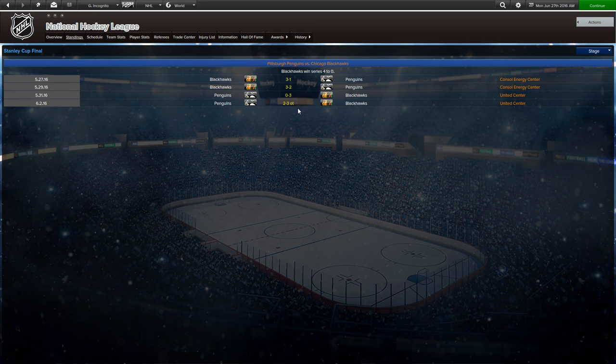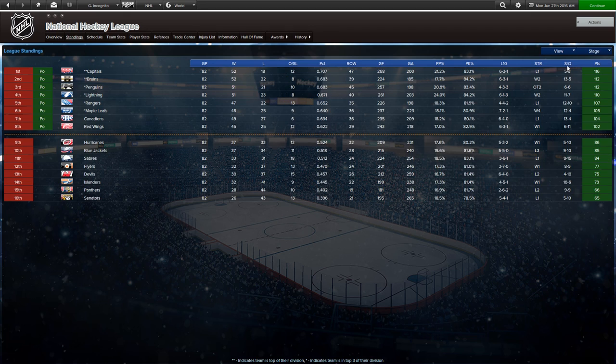First and foremost, the Blackhawks won the Stanley Cup and swept Pittsburgh. In terms of overall standings in the Eastern Conference, the Capitals finished first. The Bruins didn't falter and actually made the playoffs, winning their division. The Devils, the Flyers, and surprisingly the Islanders just cratered the season. The Devils are sitting 13th in the conference, and Ottawa was abysmal — shoutouts to Columbus and Carolina for not being as bad, but they weren't going to make the playoffs either. Look at the difference — it's sad.